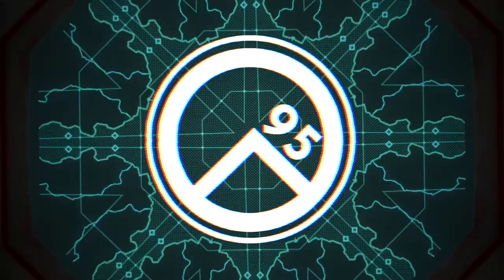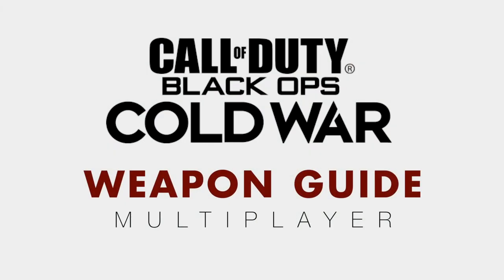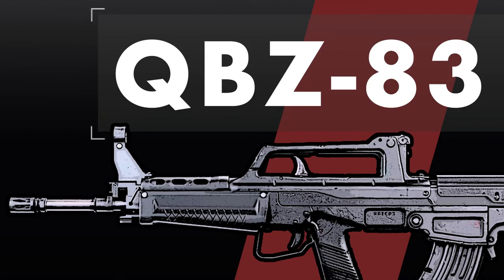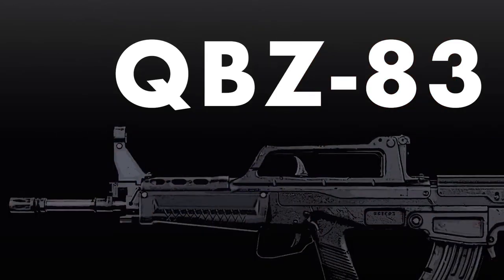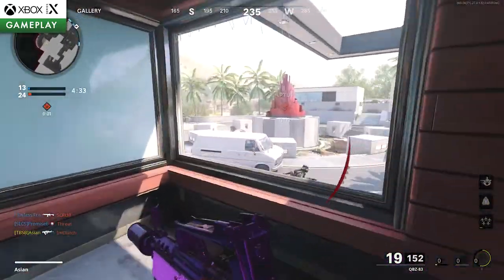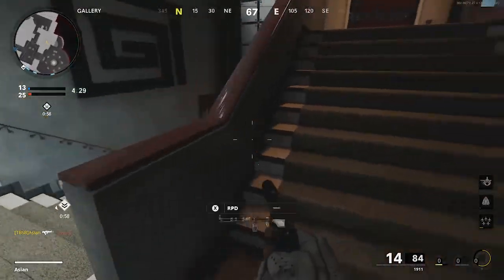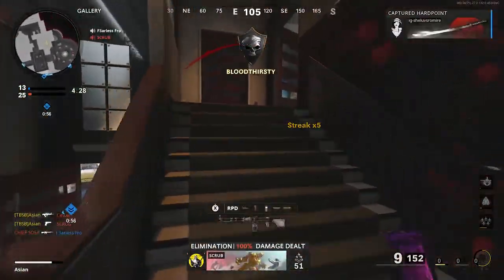Hello there, this is Asian95 and welcome to another episode of Black Ops Cold War Multiplayer Open Guide. In this 23rd installment, we'll be taking a look at the QBC-83, the second Chinese weapon in the game alongside the Type 63, based on the earliest prototype of the QBC-95, or Jio Shu Wu, Chiu Tzu Dong Buo Zhang, in the late 80s.